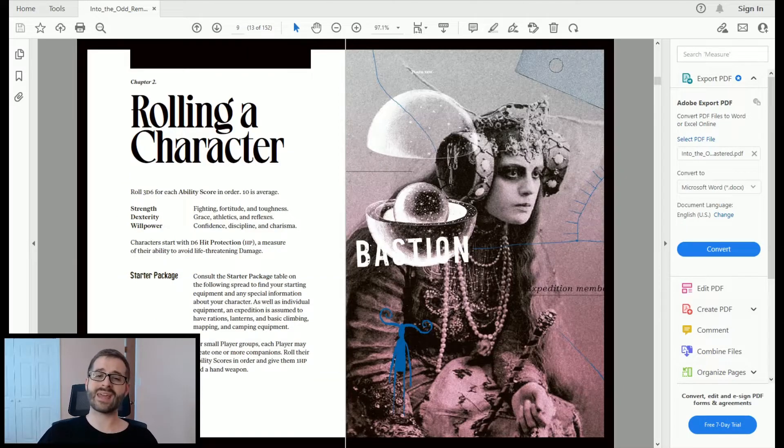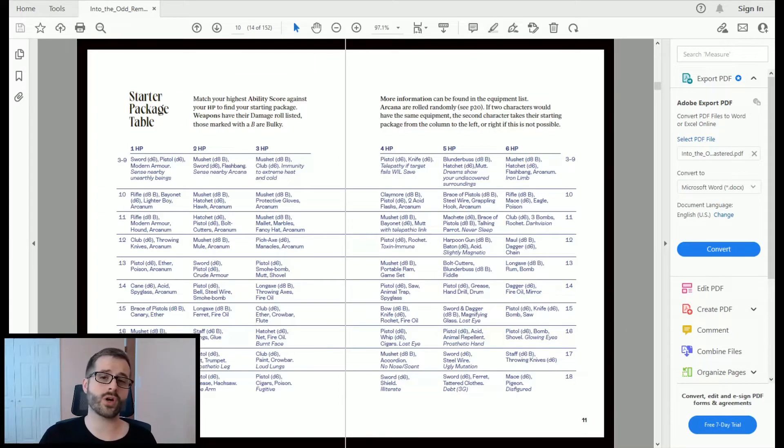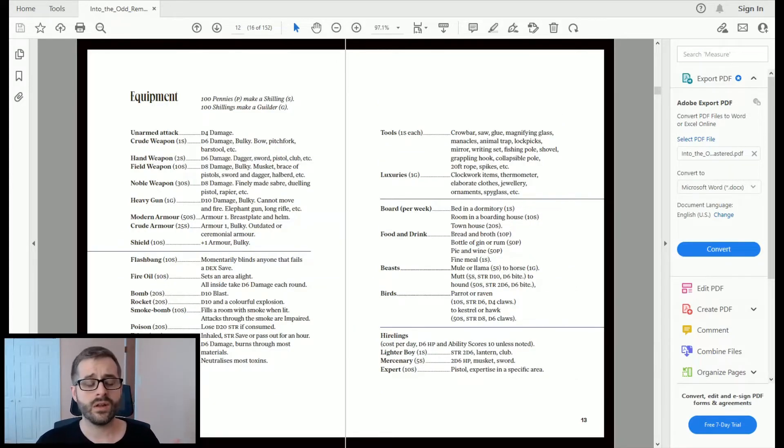You can have companions in the game if you're playing in a smaller party, and you can even play two characters at once. That's it — you've rolled three six-sided dice three times for your ability stats, rolled one six-sided die for hit points, looked those up on the chart, and got your starting equipment. Done. That's probably the easiest character creation I've ever encountered in a game.